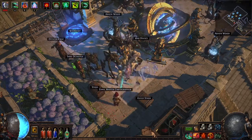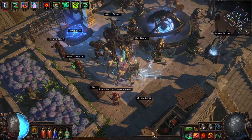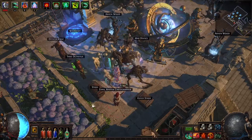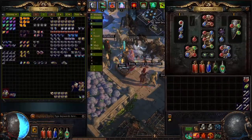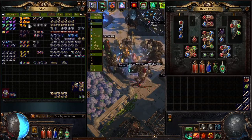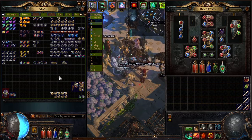This time we ran 100 scoured maps tier 3 in Valdo's Rest. I have separated the loot from the maps from the loot of the ultimatums. Let's take a look at the loot. In this tab we have the loot from the 100 ultimatums that we ran in the 100 maps from Valdo's Rest. All were scoured, all were tier 3.